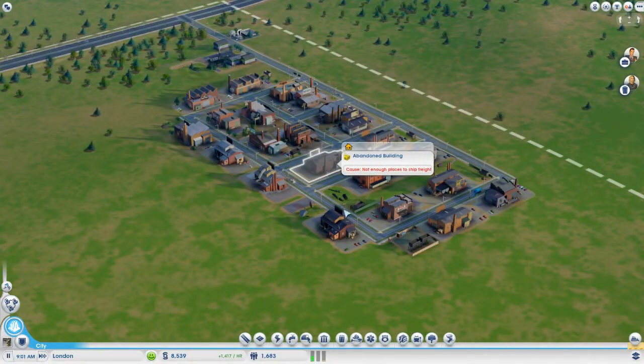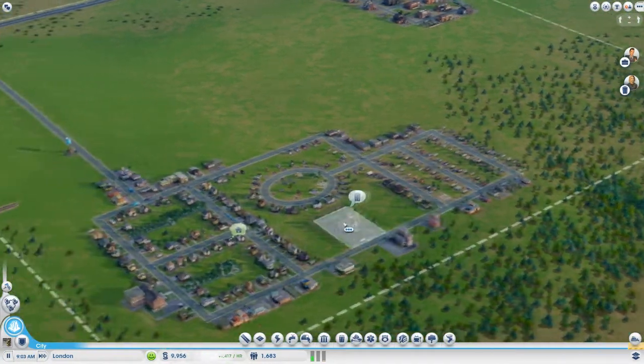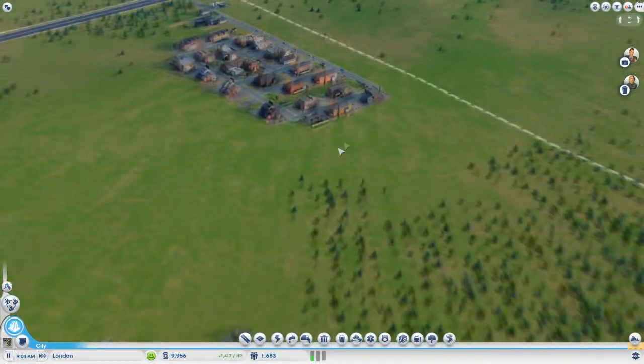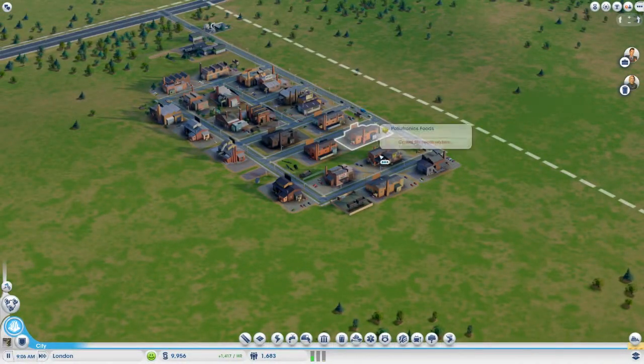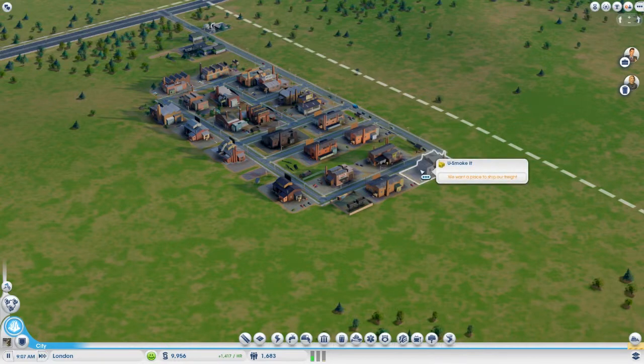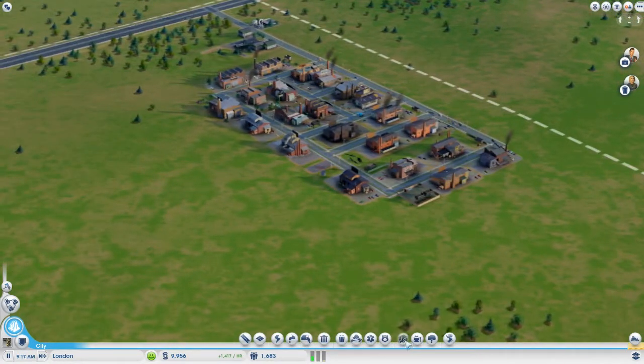What's going on? Not enough to ship freight. So that was the issue we were having at the moment. All these places don't have anywhere to ship freight. Some still need workers, need a place to ship freight, so we actually need a trade depot to be able to ship this freight.